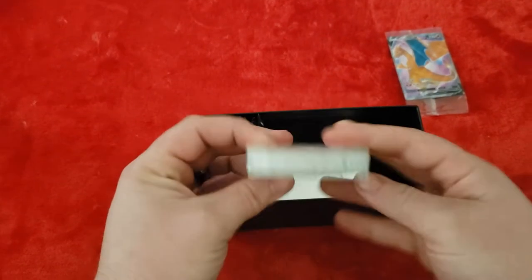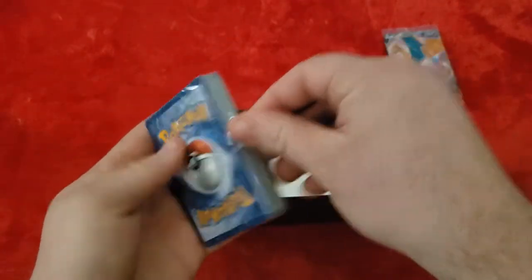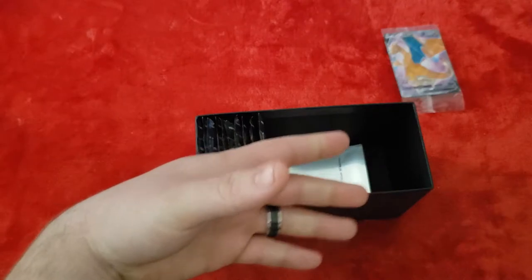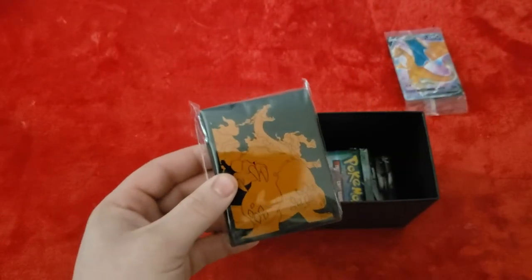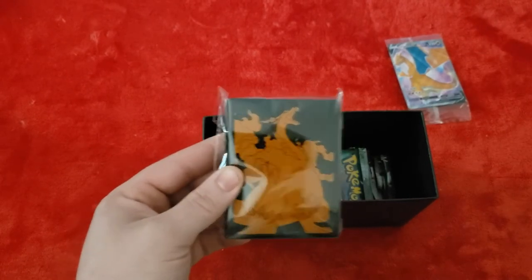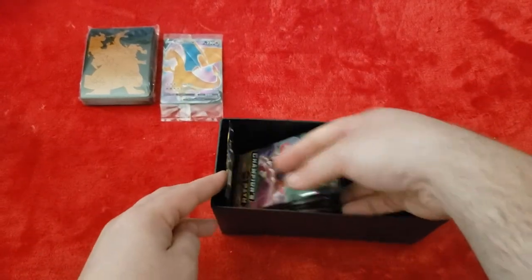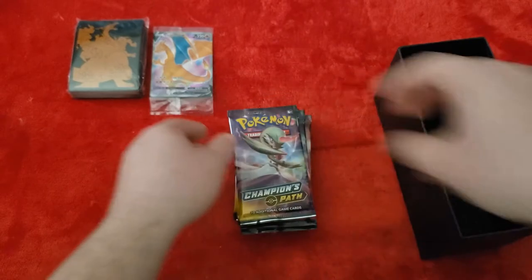It comes with a bunch of energies — just a pack of energies from the looks of it. Yep, just a pack with all sorts of different ones. Dark energies are always my favorite, but I like the flow coming off of them, at least in this set. It also comes with a pack of 65 sleeves — should be nice to put the cards in. And it comes with 10 booster packs, all Champion's Path — just why I bought it.